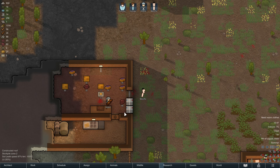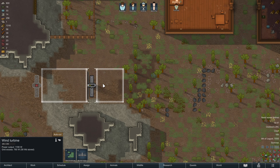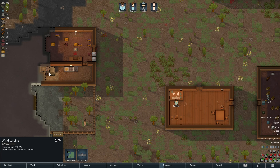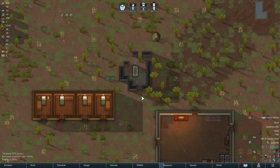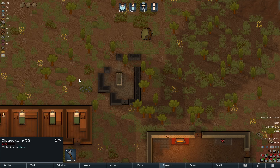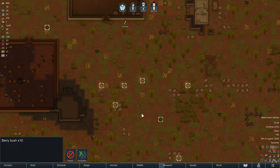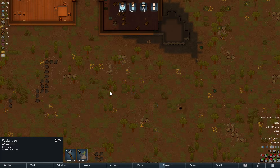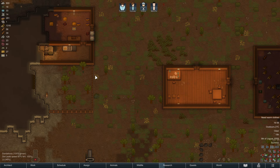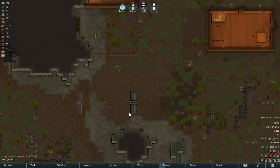Whenever you see dead animals anywhere, pick them up and use them — it would be a shame to let them go to waste. The wind turbine is already overproducing power, and now that we have batteries we will store power when we overproduce, and draw from batteries when we don't produce. Batteries are really cool, but they have one downside: sometimes they are victim to a random discharge event which will spawn a fire and discharge all batteries in the grid, meaning you can suddenly lose all your power.